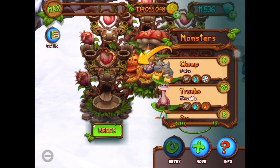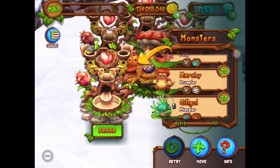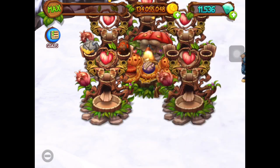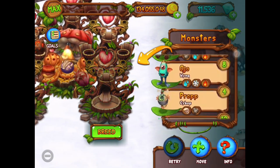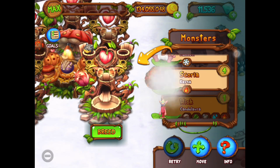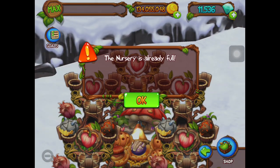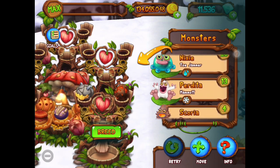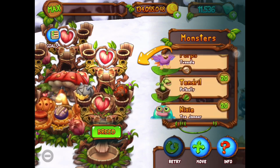Oh, there we go — T-Rocks and Kena. Let's find Kena. Let's try that. 14 minutes — Kena is 14 minutes, 15 minutes. Alright, let's keep trying. Fortunately I have a lot of empty breeding structures — isn't that handy? That never happens.